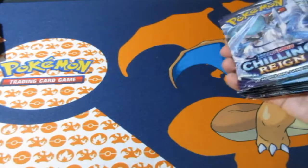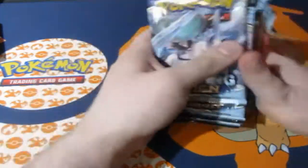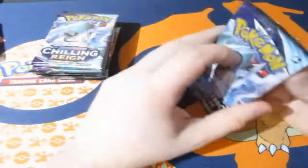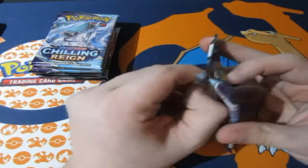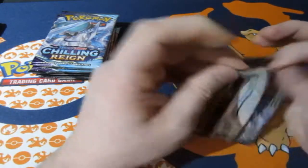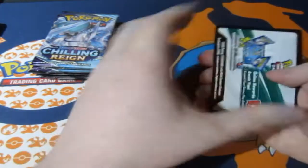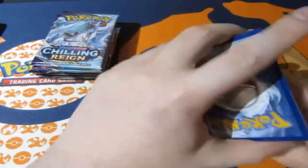Let me move the packs and sleeves to the side. So we got one, two, three, four, five, six, seven, eight packs — the Pokemon Center ones have ten but they're a lot more pricey. Either way, eight packs, trying for something good. Let's pray and hope we get something good. Here's your code and it's gone!